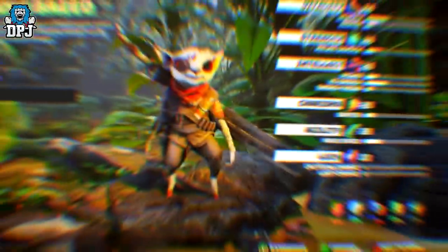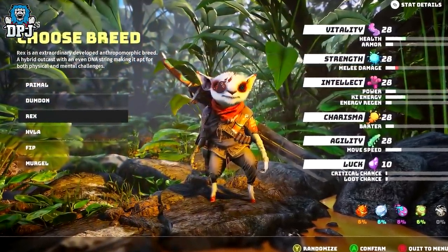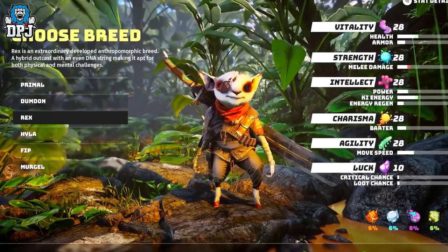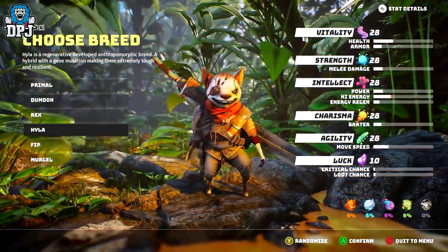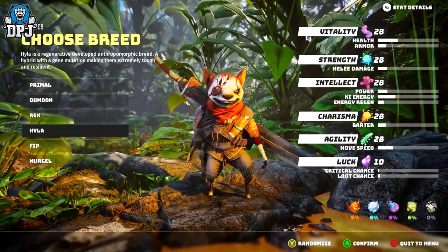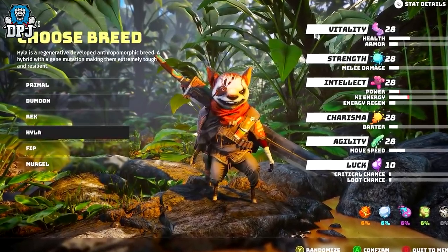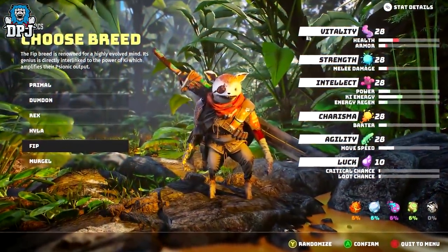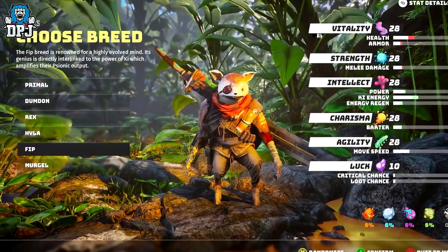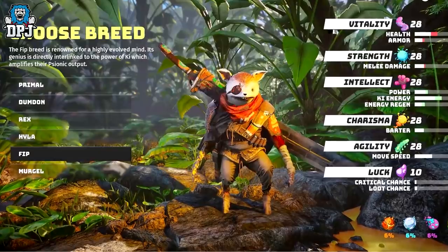We then have Rex, who is an extraordinary developed anthropomorphic breed, a hybrid outcast with an even DNA string making it amped for both physical and mental challenges. We then have Hyla, who is a regenerative developed anthropomorphic breed, a hybrid with a gene mutation making them extremely tough and resistant. Next up, Fip — the Fip breed is renowned for a highly evolved mind, its genius directly interlinked to its power of Kai, which amplifies their psionic output.